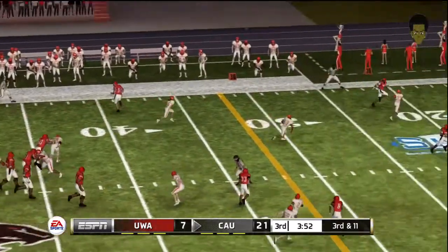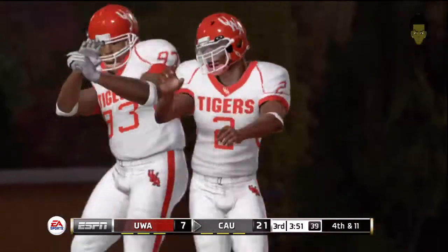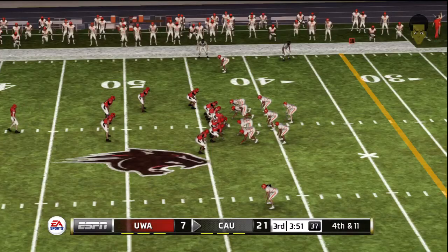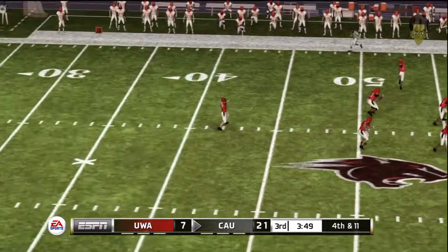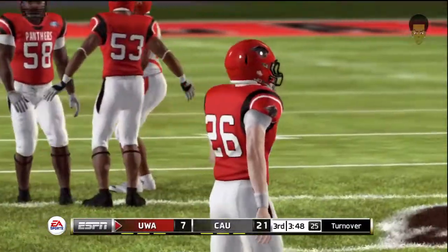He drops back, goes long — can't connect. Riggs was the intended receiver on the play, that brings up fourth and eleven. In a perfect world he knocks this kick down inside the 10. Here's the punt — no, they're going to throw it, and they'll take over on downs.